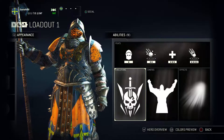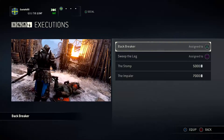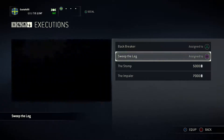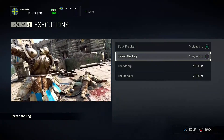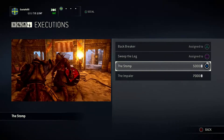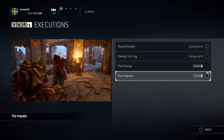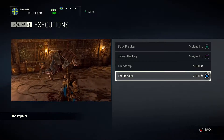Executions then. We have Backbreaker - brutal, very slow execution, but one of my absolute favorites in the game. Sweep the Leg - this is probably the fastest execution the Lowbringer has. And then we have the Stomp - he's the second fastest, I think. And then we have the Impaler - slow, but so freaking brutal, and I want it so bad. I'm going to save up for this.